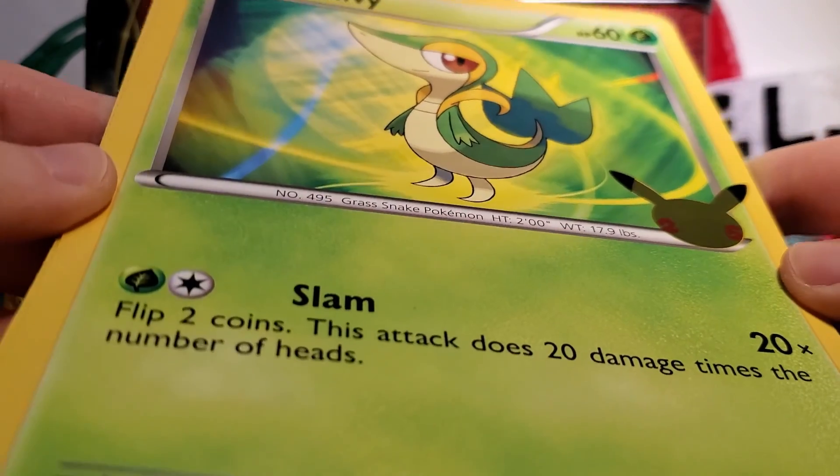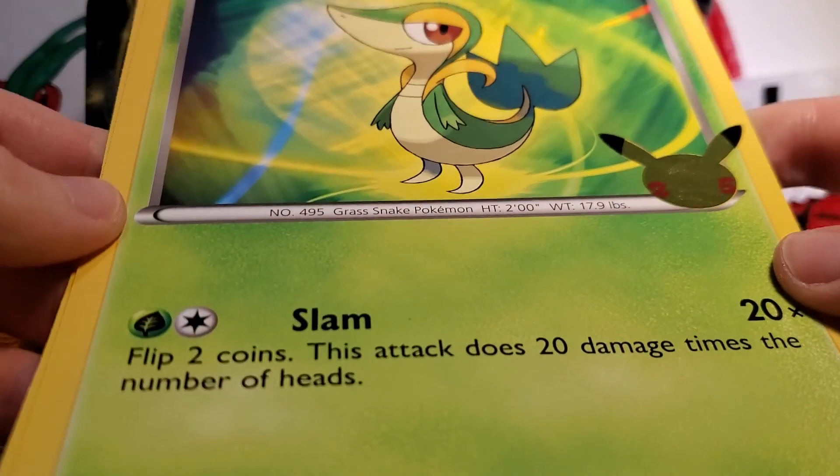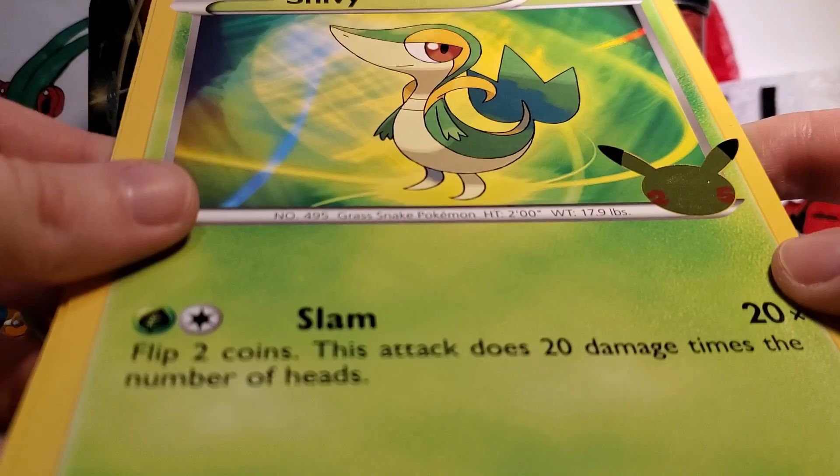The jumbo cards start off strong, and this one was Snivy. This was my starter for fifth generation, so very cool to have this in jumbo card form. It's too bad the promos are not very exciting in terms of artwork, but still very cool to have these as jumbos.